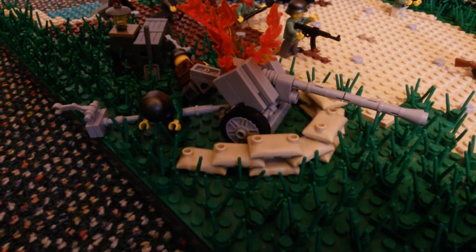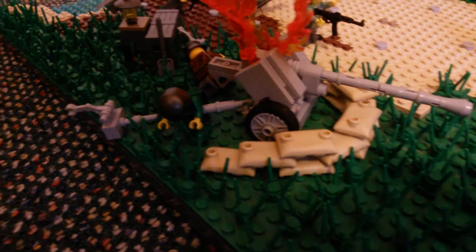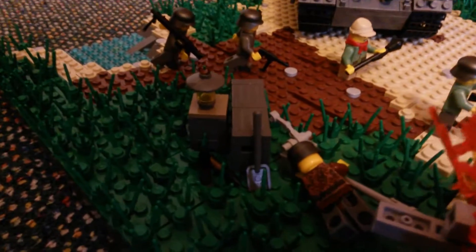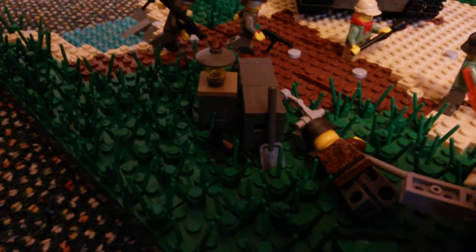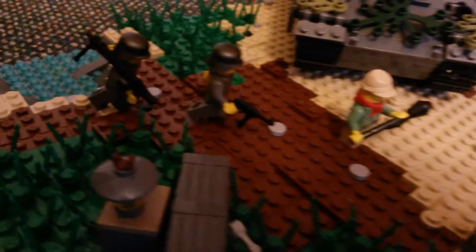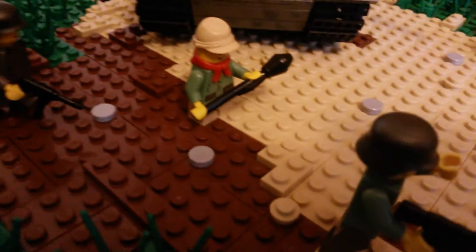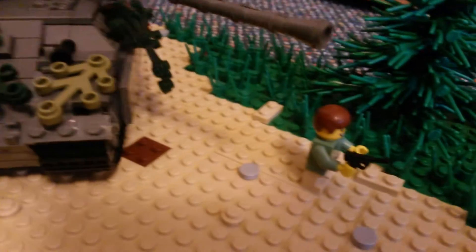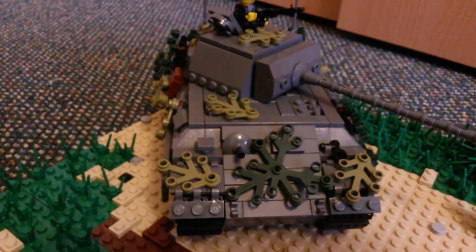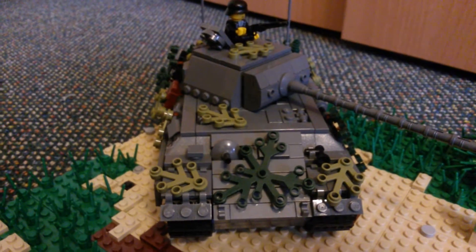Here is a destroyed Pak behind some sandbag bunkers. Here are two dead Germans, a little ammunition for the cannon. And here are one or two more soldiers coming from the back — soldiers from the Hitler Youth — and another one.